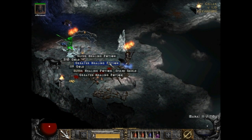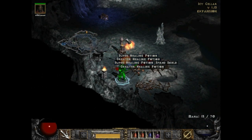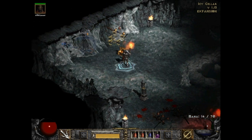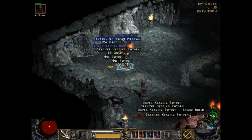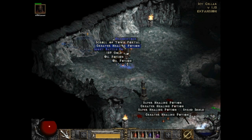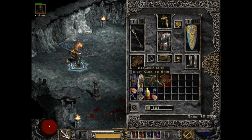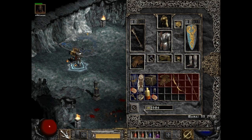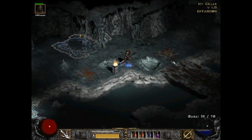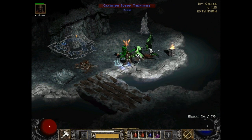Falchion, Long Warbow — I will take it. That was a lot of things I dropped out of there, nothing particularly good though. You can go in there, you can go in there — hopefully that's enough room. Nothing particularly exciting in there, but I can always sell them stuff.